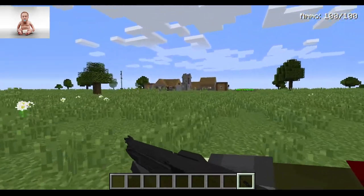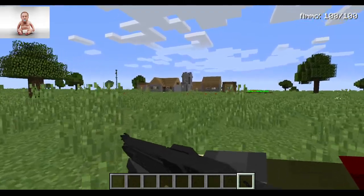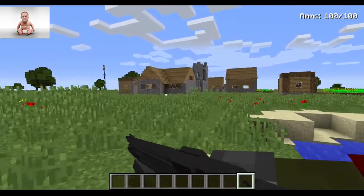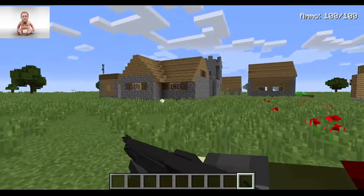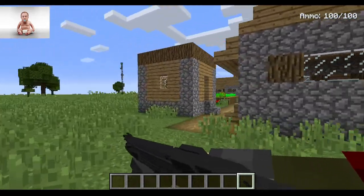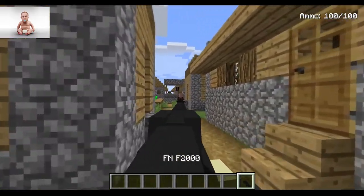That's how you survive in the Outback. Now another thing you may be wondering — what's that in the corner? Well, that's me. I've just done a face reveal. Now let's survive in the Outback.